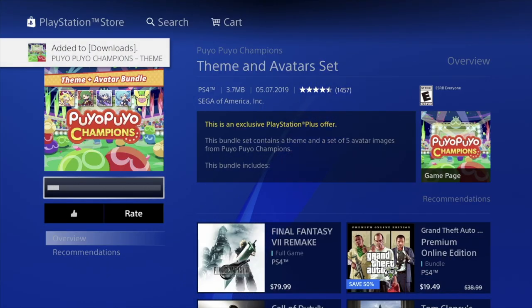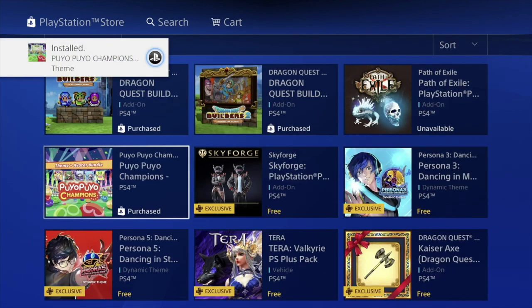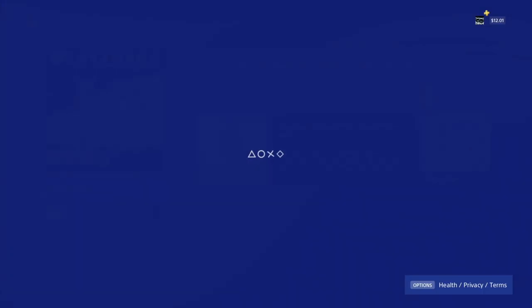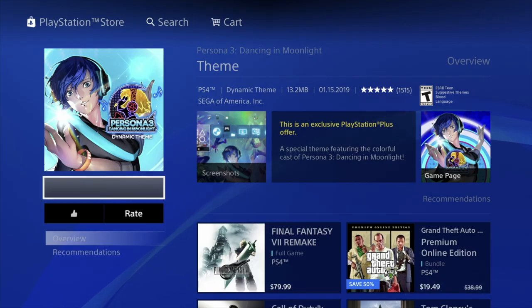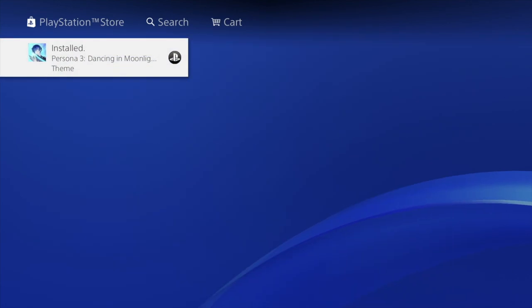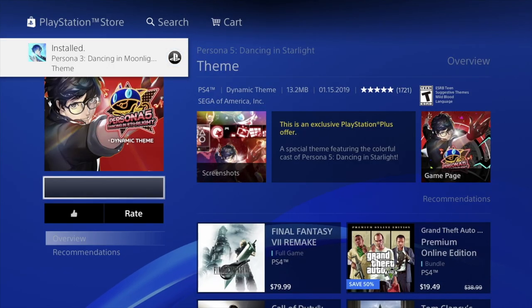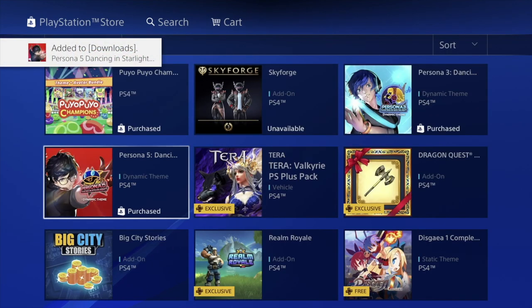A lot of these add-ons don't even take any space on your internal storage in your PlayStation — it just sits in your history for the actual game. Now there are other things we downloaded, like that seven-gig one — those are different. We're gonna download this Persona 3 theme. This will actually take some space on your PlayStation, but it's only 13 megabytes. We can delete any of these things later on if you don't want them.